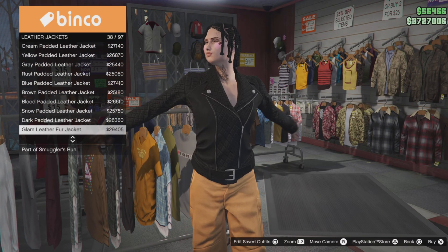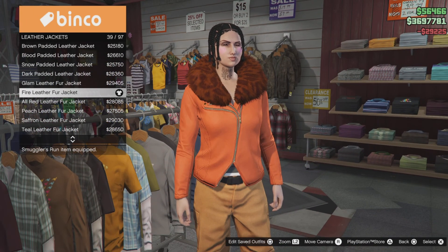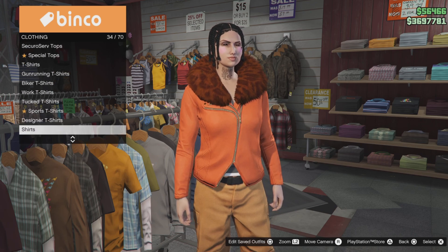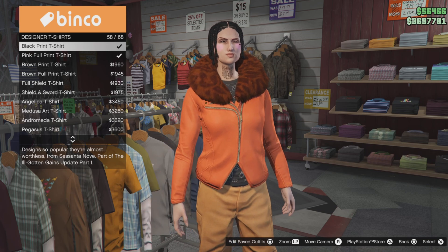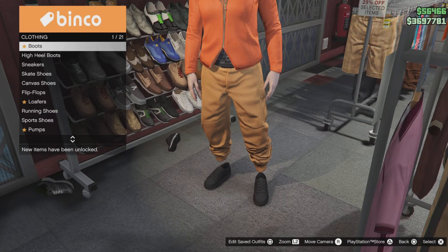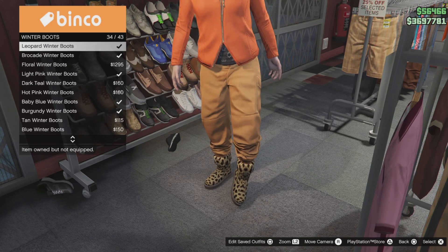I'm not sure if they've added a new job yet — let me know. Go to the top section where you get the joggers, or you can use the black joggers or regular pants, and select leather jacket number 39. Go down to designer t-shirts and select the black printed t-shirt. We're going to glitch the top out and merge on the tilly vest. Now go to shoes and select the black winter boots.